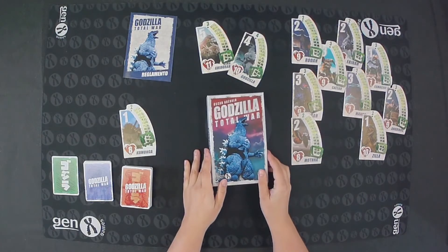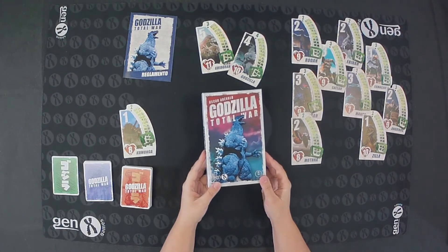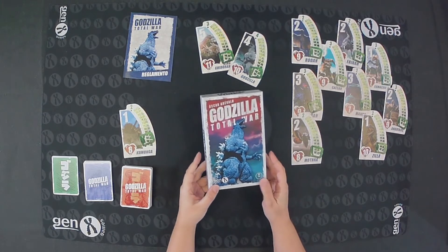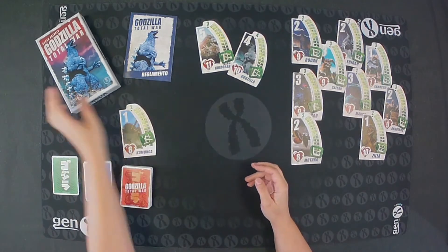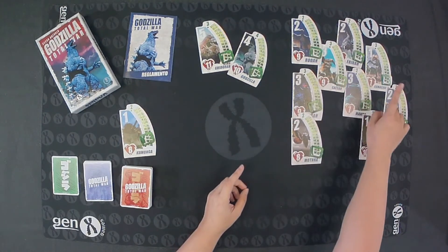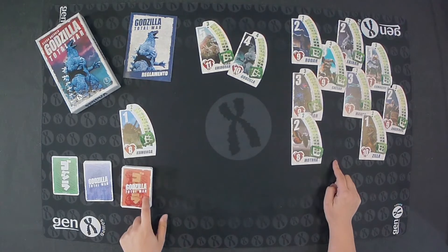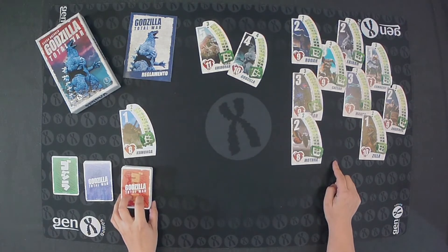Total War is a game by Oscar Arevalo created for Gen X Games, in which 3 to 12 players from 8 years old can play, with games that last about 20 minutes. The players are represented by Kaijus and play cards from their hand that represent the attacks and blows they deal to each other.